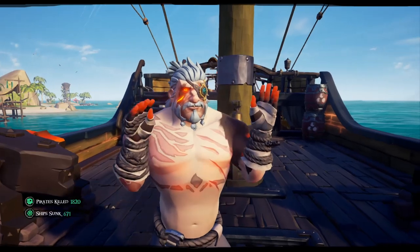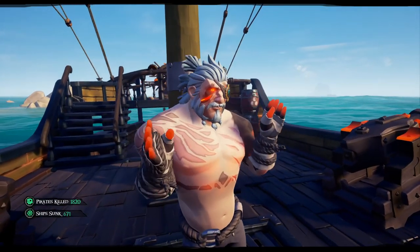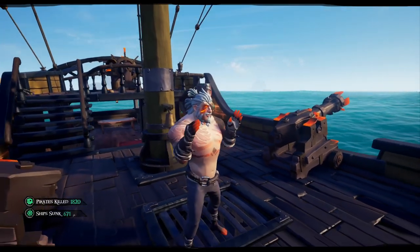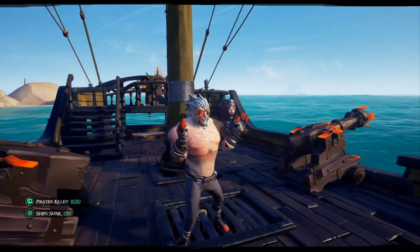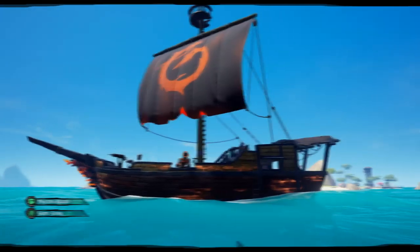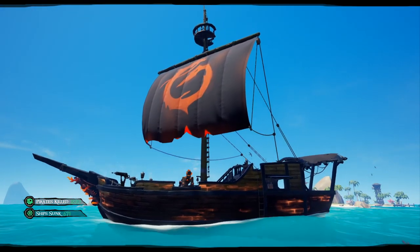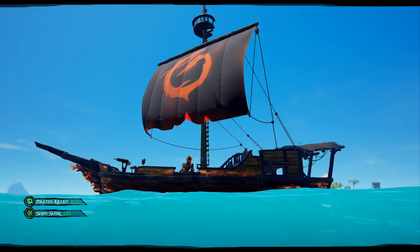Welcome to another Sea of Thieves video. Today we're going to do a complete walkthrough of the Heart of Fire tale where you can unlock the fantastic Ashen Curse in the Smokin' Ashen Ship Hall. To complete all the accommodations it's going to take you roughly two to three hours, so let's get started.